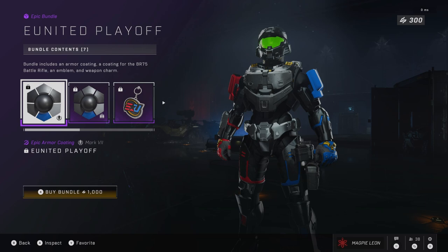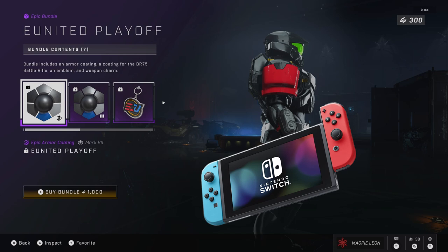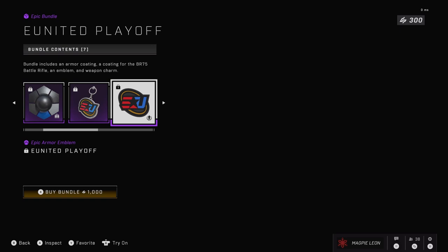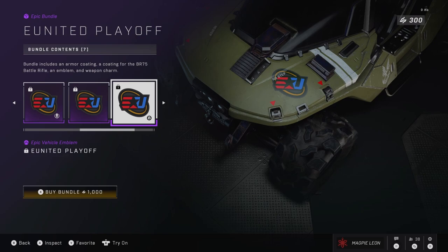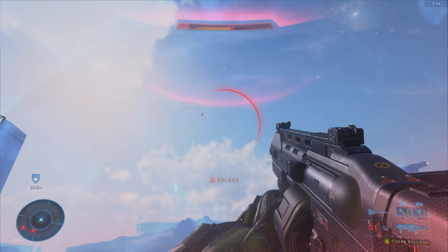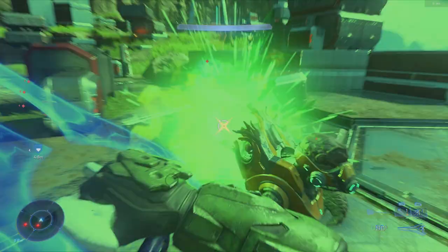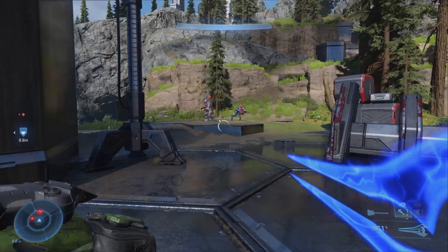Next up we have United — or as I like to call it, the Joy-Con skin. Take a look at the Nintendo Switch and then look at this coating and try to tell me they're not the same. What's weird is the preview image doesn't show any red at all, but there's just as much red as there is blue. It's another asymmetrical coating but I actually like this one a lot more. The battle rifle coating is duller in red and blue — not as nice. The weapon charm is pretty basic, just the United logo, and the emblem is exactly the same as the charm. Overall this bundle is fine.